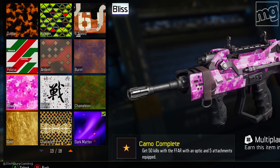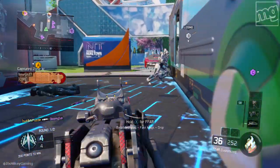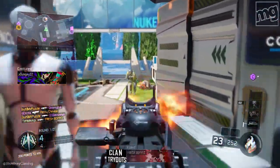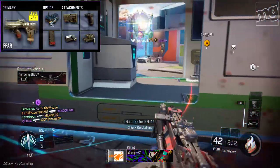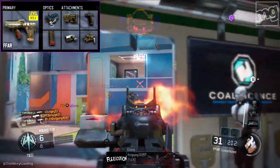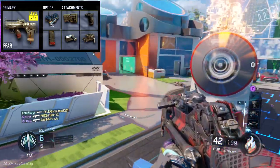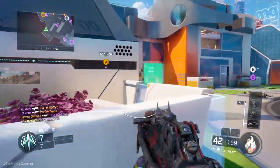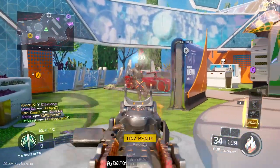Bliss: get 50 kills with the FAMAS with an optic and five attachments equipped. Use whatever you like with any sight you want, but the setup I found pretty fun was Elo sight — just a personal preference — stock, grip, extended mag, rapid fire, and high caliber. For this I specifically wanted to play close quarters just to get it over with, and Nuketown. Or if Nuketown is not available you can just play Moshpit.